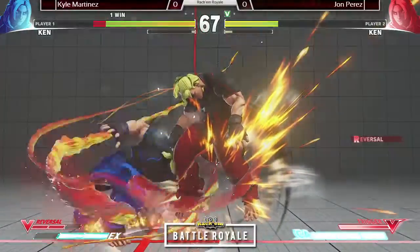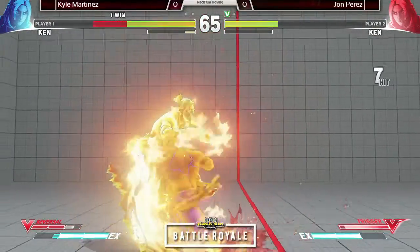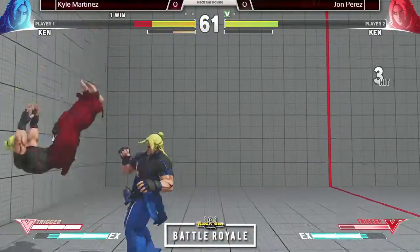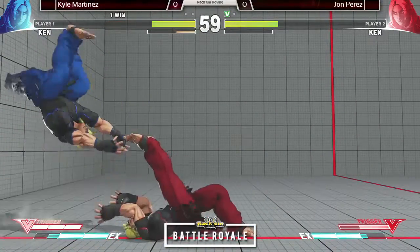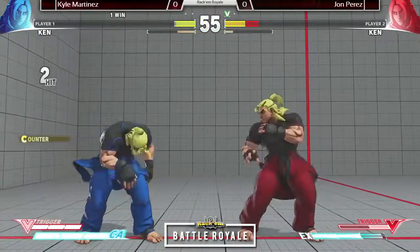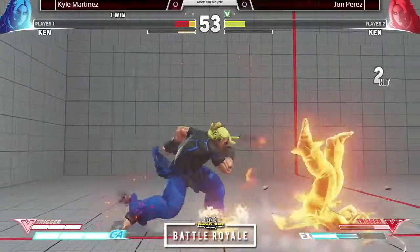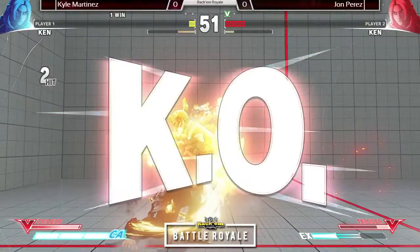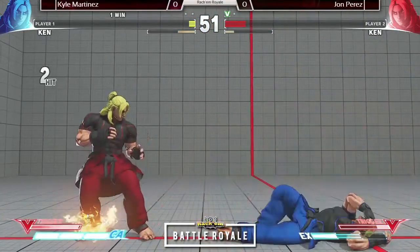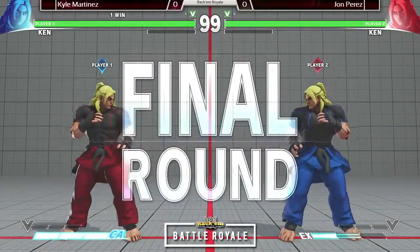Kyle needs to watch out because any super... he goes for EX instead. Definitely need to watch out for the DPs from Ken players when they have V-Trigger — all they want to do is pop it. Beautiful DP! V-Skill very unsafe — DP! Who can dragon punch the hardest? For real. Kyle so far is the one.